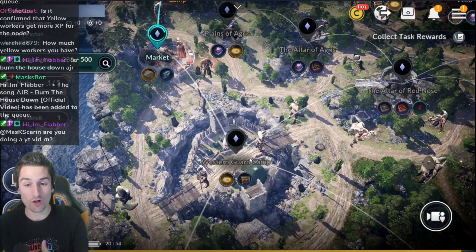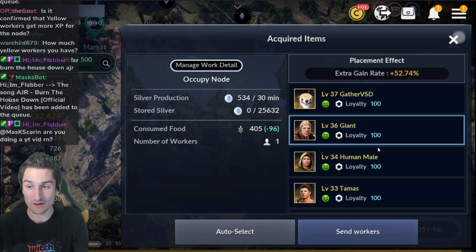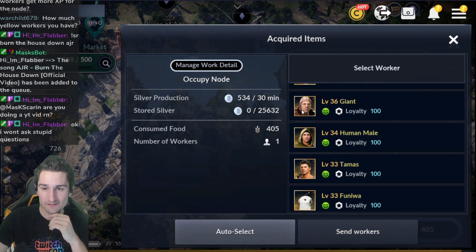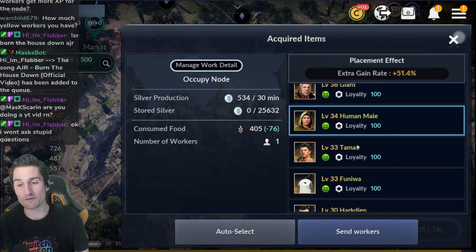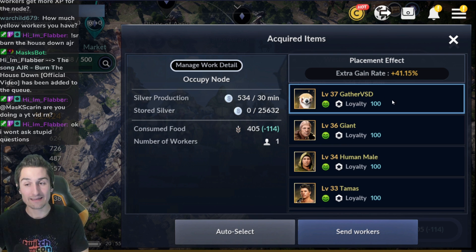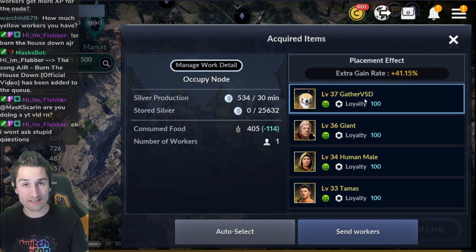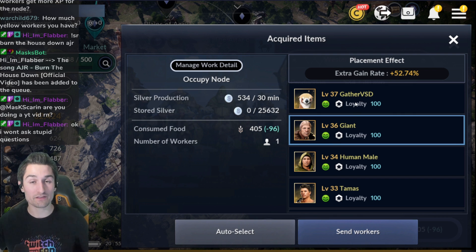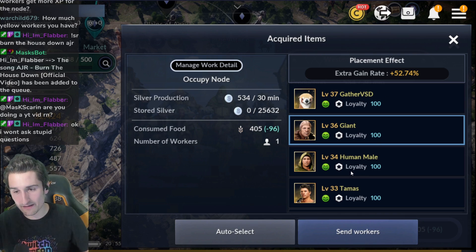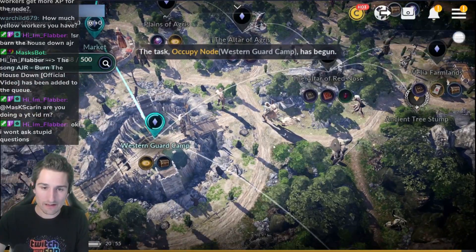Moving on, I would fill all of these nodes just like this with SDV workers. Normally, I would take the time and name each worker properly: 'Gather VSD' — if it starts with V, I name it Gather. If it starts with S or D, I name it Node. And if it's Vitality as the middle stat, I don't even recruit it in the first place. Get it out of here — it's a subpar worker, end of story.